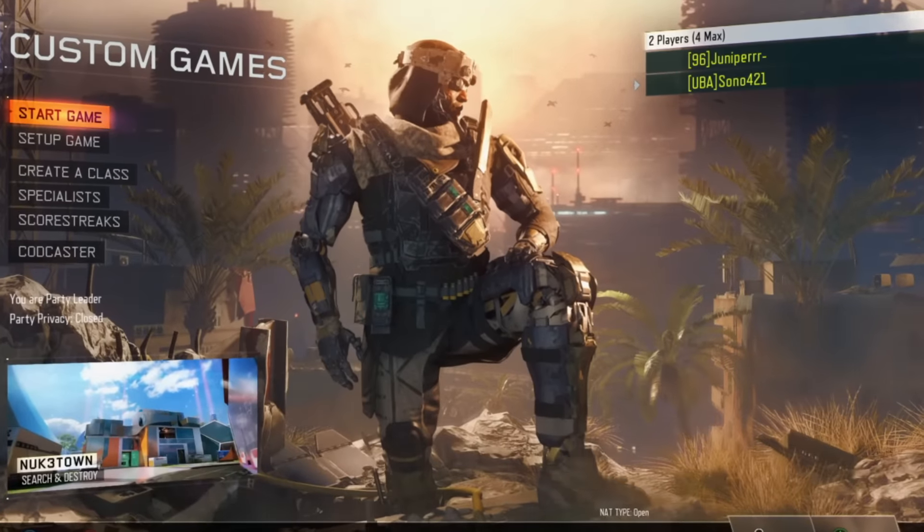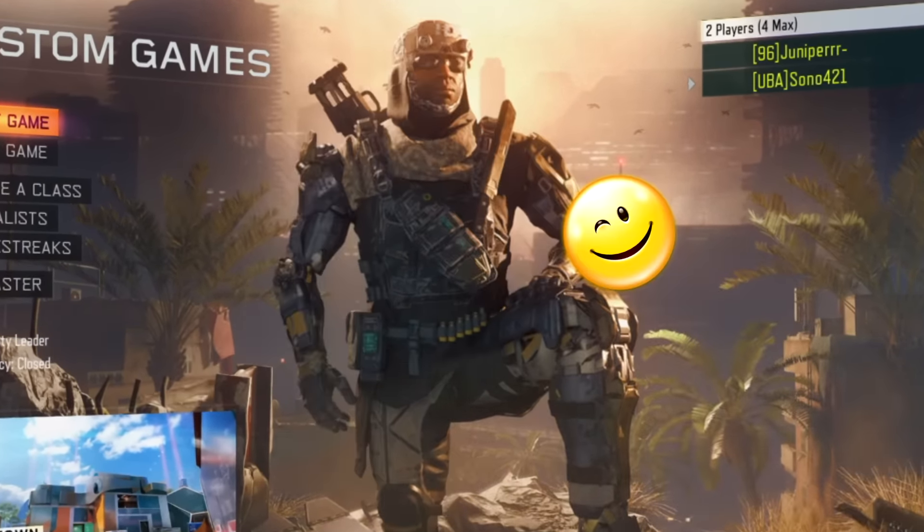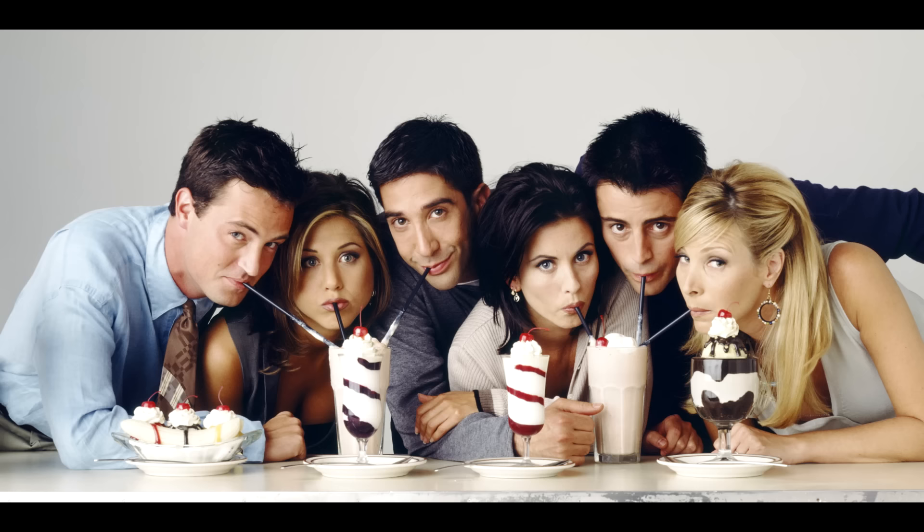One last thing required for the teleporting portion of the glitch: you are going to need the Glitch Specialist — kind of ironic, isn't it? Now we are going to show you the exact step-by-step process. This tutorial will cover how to do it solo and how to do it with a friend. With a friend it will obviously be easier, and doing it solo requires a little bit of waiting.